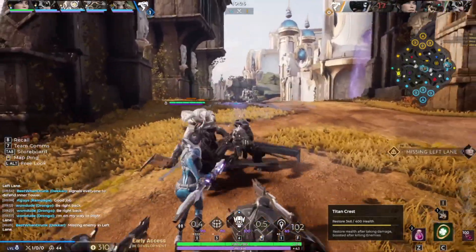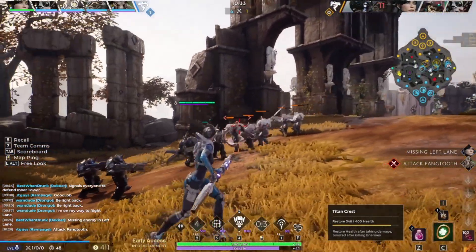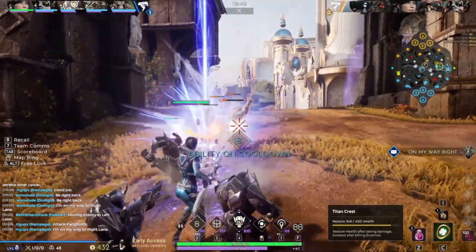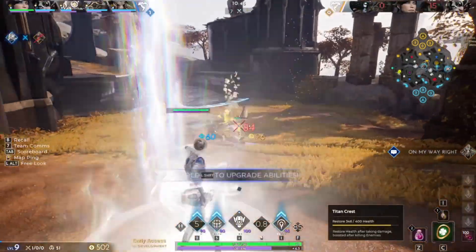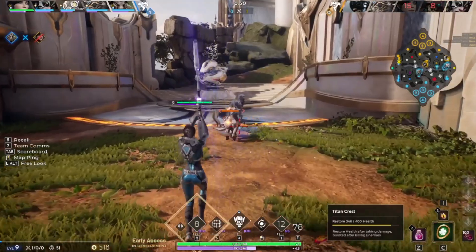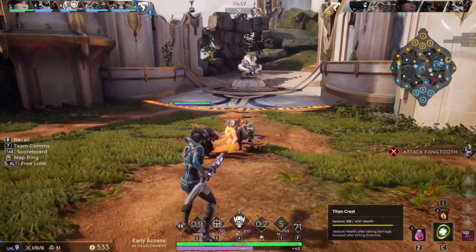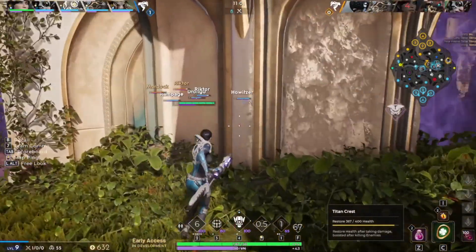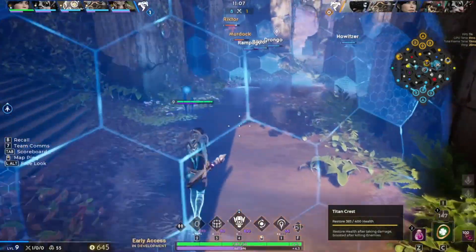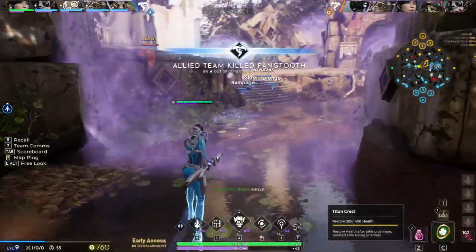I'm going to call out this guy who's missing. Let's hold this wave — nah, screw it, let's just destroy it. Looks like he's in mid now, so I'm just going to push up. Let me go help. Hold a ward right here, see what's going on. See if we can do anything here. There's my guy — what's he doing here? I don't like him up in the middle. Good job, team! Go, team, go!